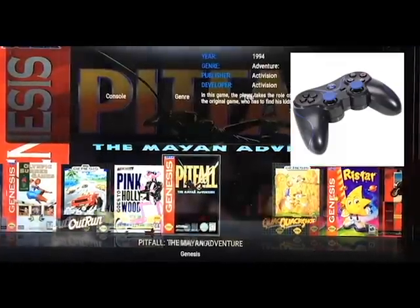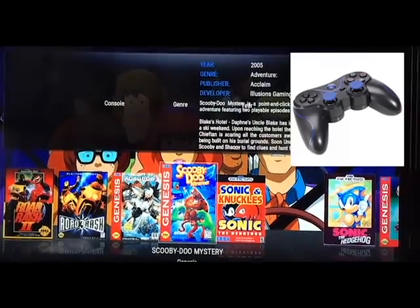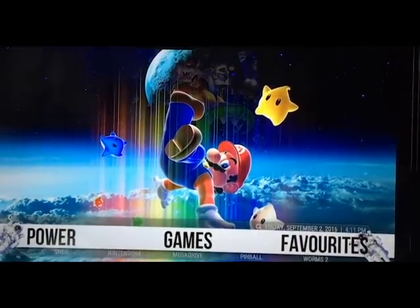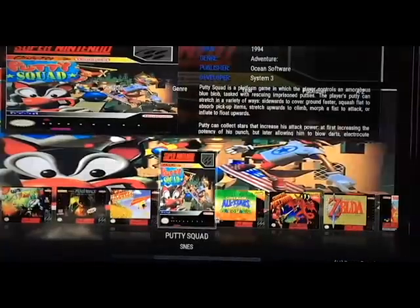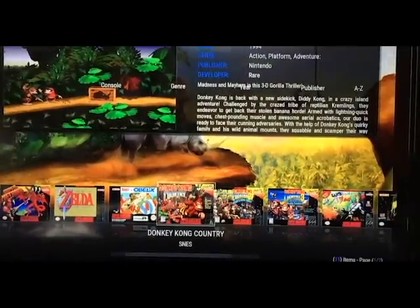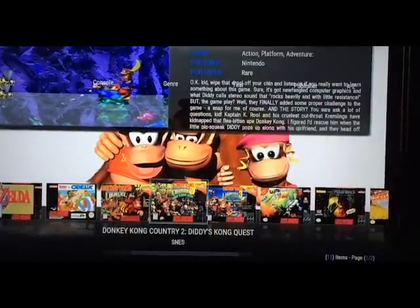I use a Bluetooth controller that I bought off eBay for about £8. I found mine on eBay — it was a Bluetooth-free one. All you do is go into your Amazon Fire Stick and go to Bluetooth Controllers and hook them up. If you're struggling with that, there should be a YouTube tutorial on how to install controllers on Amazon.